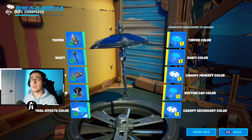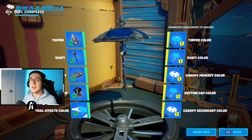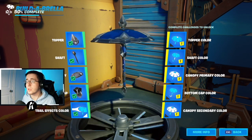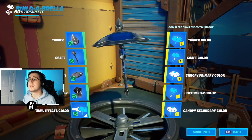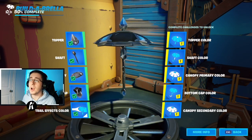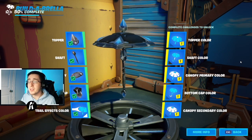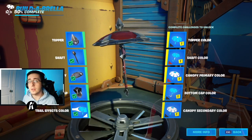For the next set of skins we have the PS4 exclusive skin Carbon Commando and the exclusive skin Honor Guard. For each of these skins the primary color is going to be blue but with a lot of black, so we'll go with the primary being the top and shaft as blue, and the topper and bottom as well as the secondary parts of the top being black. We'll also show the switched version with primary as black and secondary color as blue.